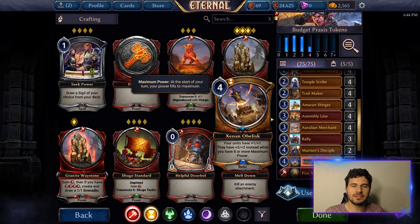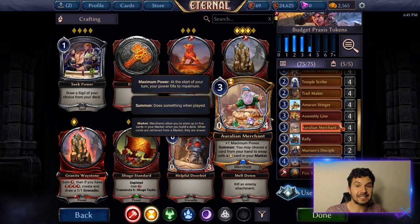One of the stronger components of this deck is the ability to play multiple Xenon Obelisks. If you can play multiple Xenon Obelisks with 8 or more maximum power, you can really buff your less expensive units.